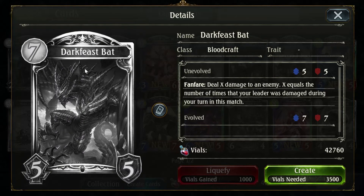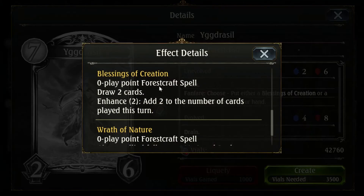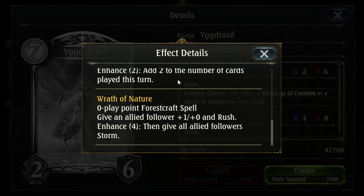Dark Feast Bat: deal X damage to an enemy, where X equals the number of times your leader was damaged during your turn this match. If you make a deck with a lot of self-damage and healing, you could potentially do a lot of damage with this — and since it targets any enemy, not just a minion, it's also just good removal. Yadraisal: put either a Blessing of Creation or Wrath of Nature into your hand, draw 2 cards, add 2 to the number of cards played this turn. Pretty fun, especially in Unlimited — this with Roach would be pretty broken.